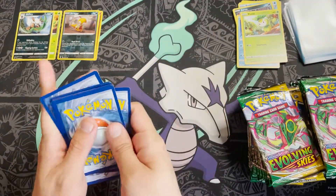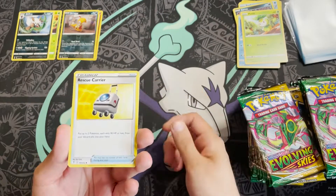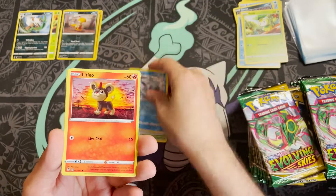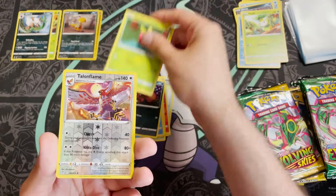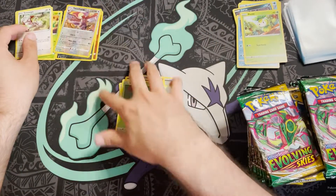Pack four: three Lightning Energy in a row — we have a Rescue Carrier, Crystal Cave, Avalugg, Litleo, Teddy Ursa, Chirongonal, Nickit, an Applin, reverse holo solid Talonflame — that's a rare, nice — and a Smeargle.